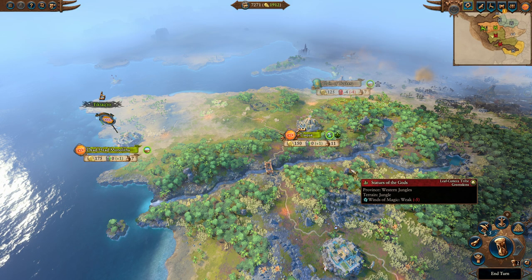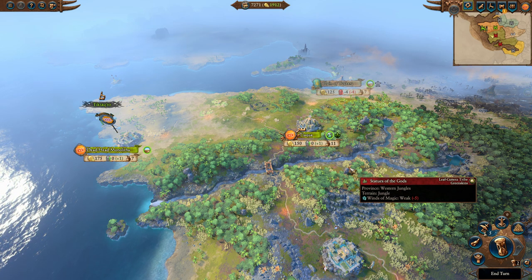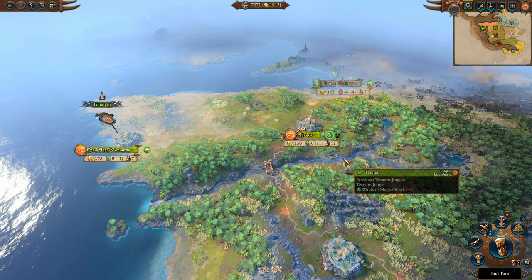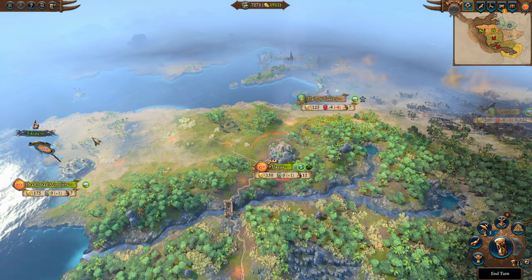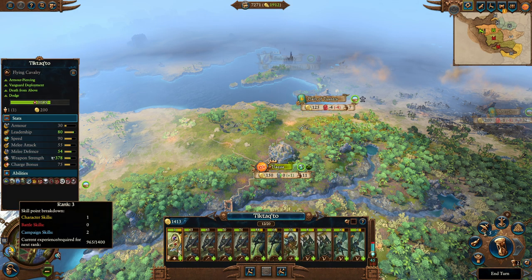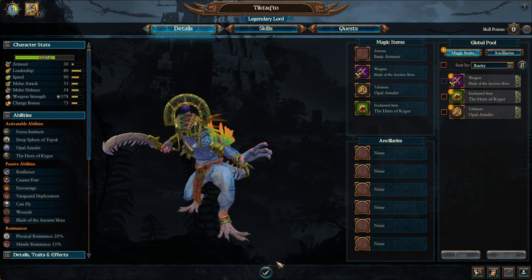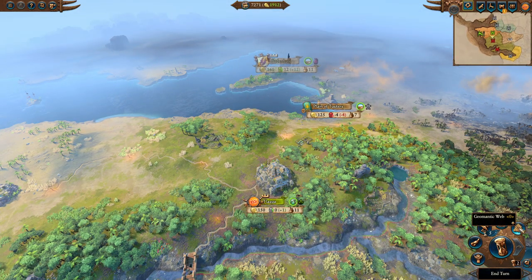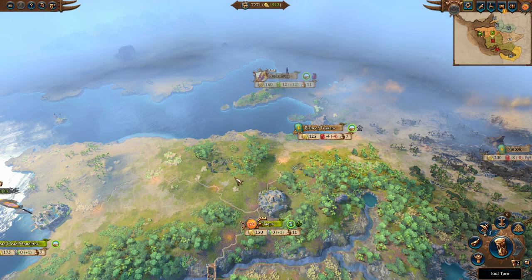The Lizardmen are a very interesting faction that by and large plays very differently than a lot of the other factions in the game. The greatest similarities they probably have is to the Vampire Counts, which is kind of interesting because they're nothing like them at all. The Lizardmen are of course a race of man-sized, man-like lizards. They focus heavily on reinforcing what they call the Great Plan, which is basically to prevent the world from falling into chaos and vampiric stuff. As far as I understand it, they're all about order.